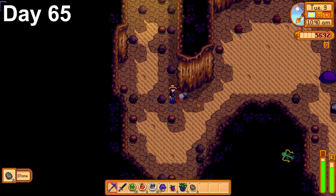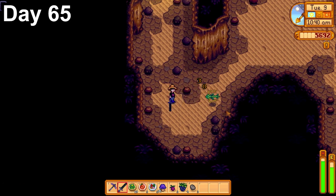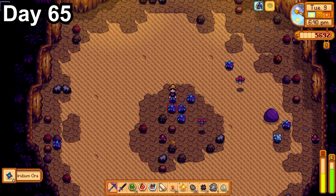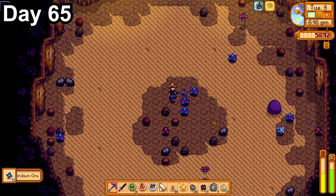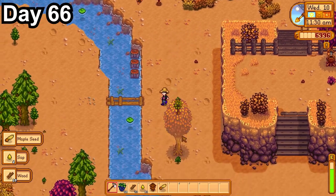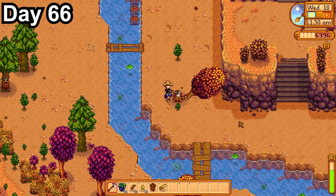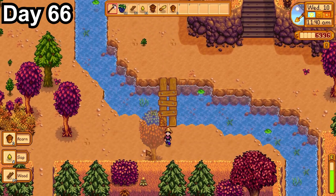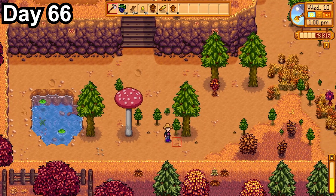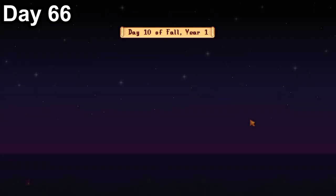Day 64, blackberries started growing on bushes all over the map and my fall crops finished. I made 30 more and planted them. We also got a duck feather, so all we need now is a sunflower to finish the dye bundle and get a seed maker. I went to Robin's to upgrade my barn, then foraged the map and managed to get 50 blackberries for the first harvest. Day 65 was a good luck day so I headed straight to Skull Cavern. After mining all day we got 31 iridium ore and made it down to floor 41. I hope one of the 11 geodes I got today has a prismatic shard. Overnight we got level 8 combat, unlocking the ability to craft explosive ammo.